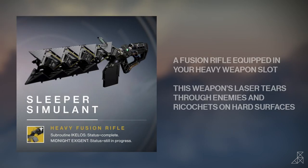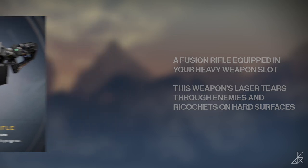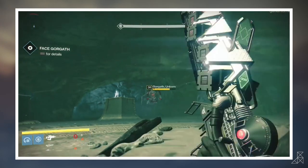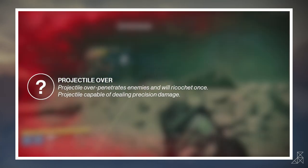Sweet! And finally, we have the Sleeper Simulant, an exotic fusion rifle equipped in your heavy weapon slot. This weapon's laser tears through enemies and ricochets on hard surfaces. I have already made a more in-depth video about the Sleeper Simulant, and you will find a link to that in the description box below.